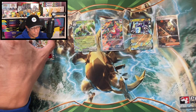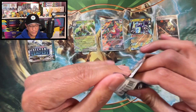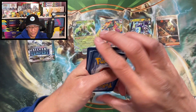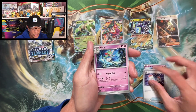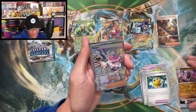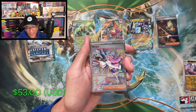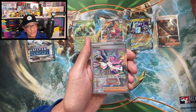We need more hits — Scarlet and Violet, let's go. That Miriam illustration rare would really help us make our money back. Fire energy, Dachsbun, Switch, Kirlia, Tarountula, Flamigo, Fortress, Rocky Helmet, Annihilape — and there it is! I was just talking about it, guys — there it is: the special illustration rare Miriam!